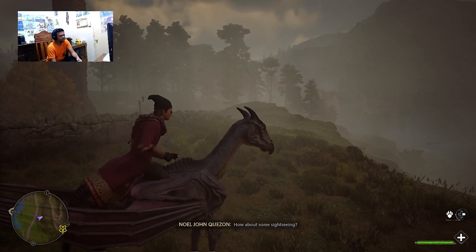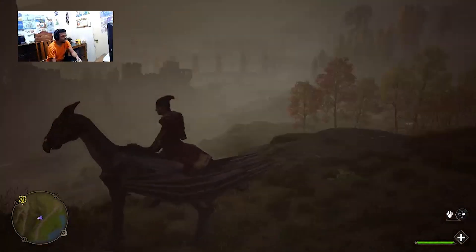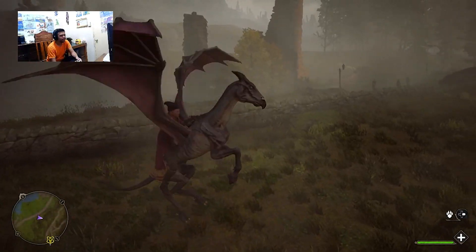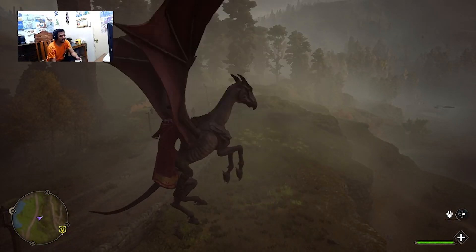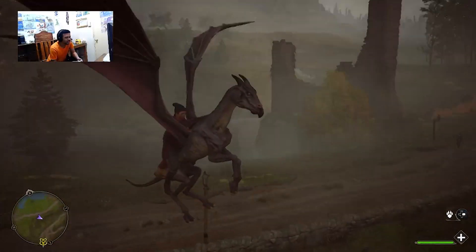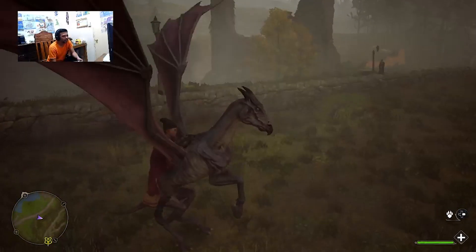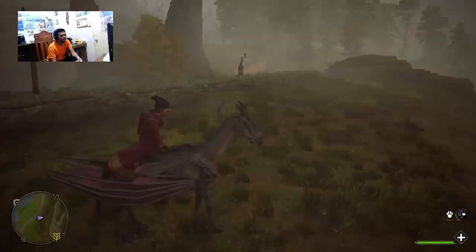How about some sightseeing? Yes, it's very nice. Look at that - this sail, it's very nice, like a dragon. So I can go up. Yeah, basically it looks like a dragon. Looks like the Thestral. It's named Thestral in scenes in the movie. Like that. And that's it.